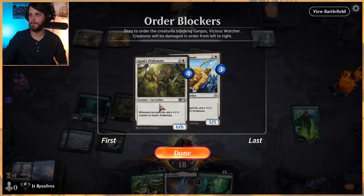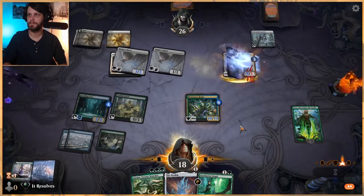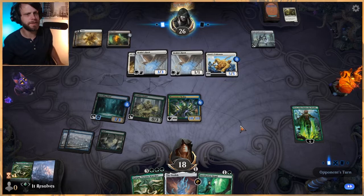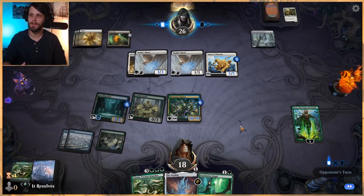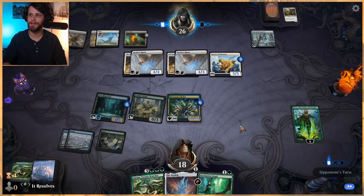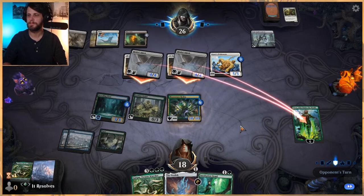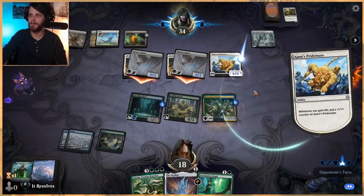We'll get rid of the bigger one. We still have a 10/10 so I feel a lot better about that, and a backup Gargus in hand. Maybe that was a bit aggressive, but we do kind of have to start doing something here considering they've got Healer's Hawks we can't really interact with. They're going to be able to take out Nissa, which kind of sucks. But the positive thing is they do have to attack with both of their Healer's Hawks, and our Bio Essence Hydra has Trample so even if they block, we're at least going to get some damage in.